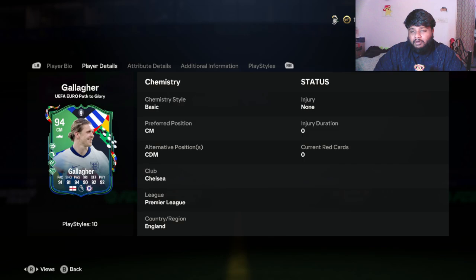Looking at this 94-rated central midfielder Connor Gallagher, Euro's Path to Glory player - we're going to be looking at his stats, his play styles, and all of those things. Then at the end we'll complete the SBC, build a minimum squad, and see how he actually is in game. Looking at the stats, it's looking really good - all 90-plus stats on this card.